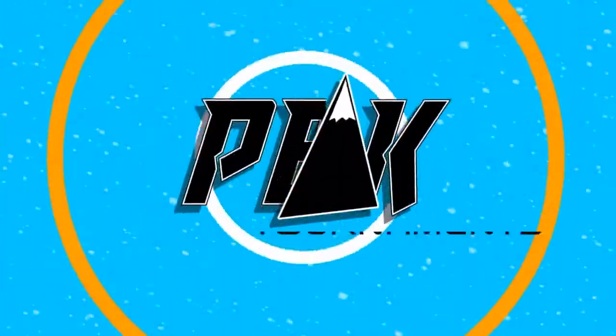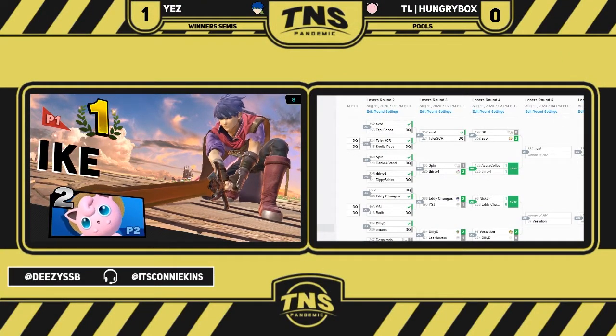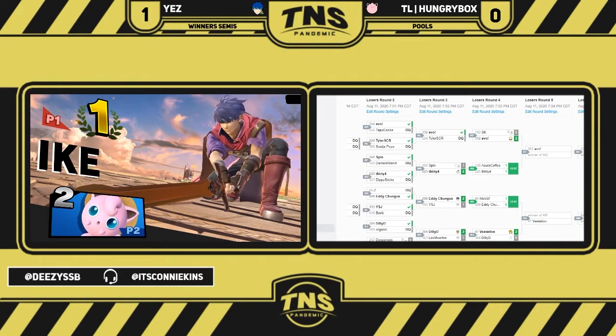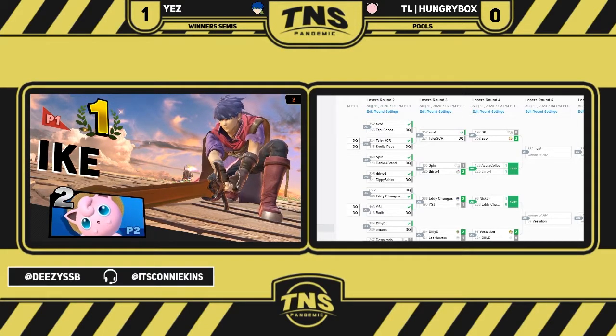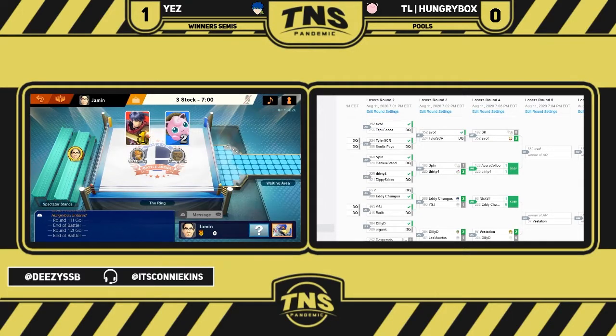I don't think even if the drill rest had hit, HBox could have been able to live against Ike's f-smash at 60, especially with the edge coverage that was in play. I mean, Jigglypuff is such a light character — you miss that and if you're at a certain percentage it's just kind of over. There's not really any coming back from that unless you get really lucky, or they totally beef on the punishment.